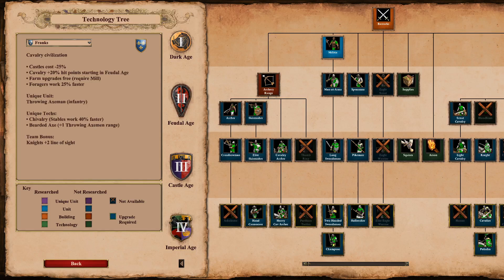Hey guys, it is time for our tutorial for the Franks, so let's see what this civ has to offer. We're already in the tech tree: it's a cavalry civilization, castles cost minus 25%, cavalry gets plus 20% hit points starting in Feudal Age, farm upgrades are free, foragers work 25% faster. The unique unit is the Axeman. Chivalry makes stables work 40% faster, Bearded Axe gives plus one throwing axeman range, and the team bonus is knights get plus two line of sight.